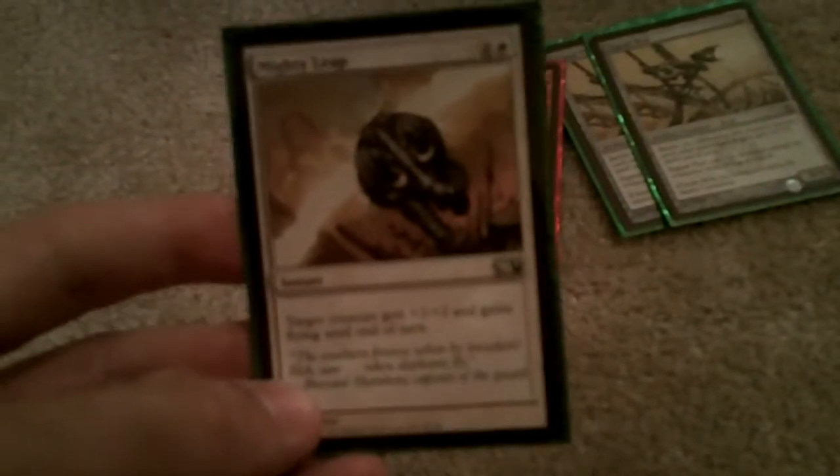One Mighty Leap to buff up one of your bigger creatures, which you'll see in a minute. A Burn the Impure, basically to deal damage to a target creature, and if it has infect, it'll actually deal three damage to the person. One Brimstone Volley, basically to deal damage again to a creature or player — this is why it's an aggro.